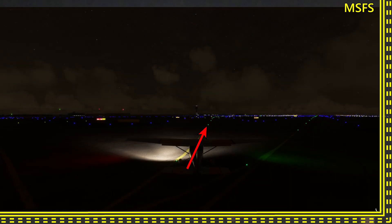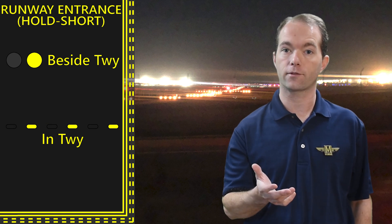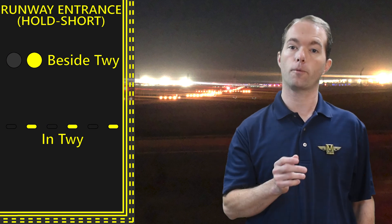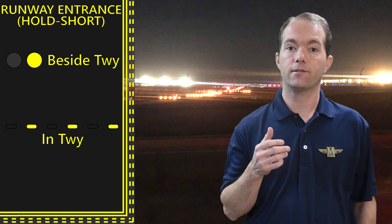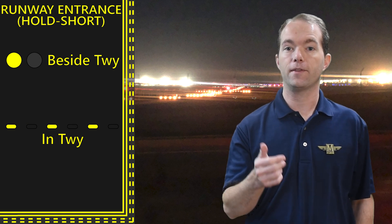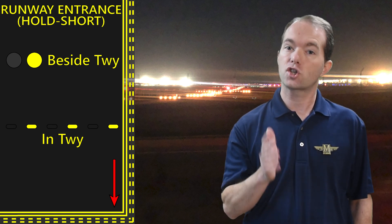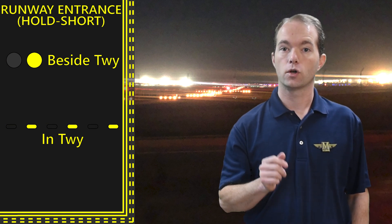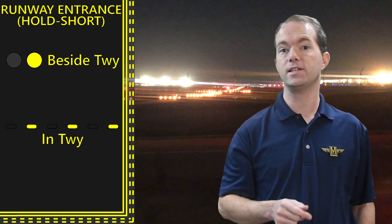Some taxiways have centerline lights as well, and those lights are green. Then there are pairs of flashing yellow lights on the sides of taxiways and some runways. These indicate a hold short point. These lights look like railroad crossing lights in the way that they flash, except that they're yellow. When you see these lights, you will also see a hold short line painted across the pavement. Hold short means stop until a clearance is given, so don't let any part of your plane cross these lights or lines until ATC gives you clearance.